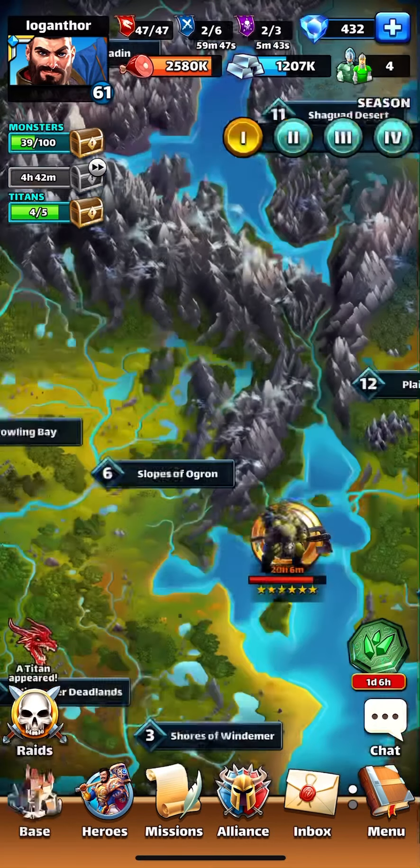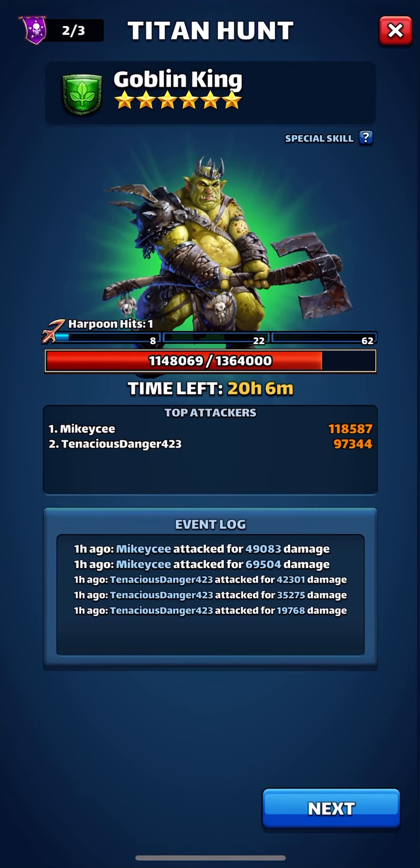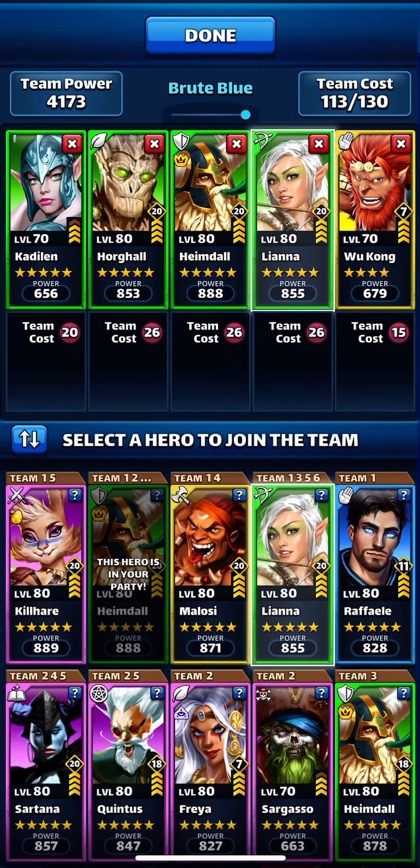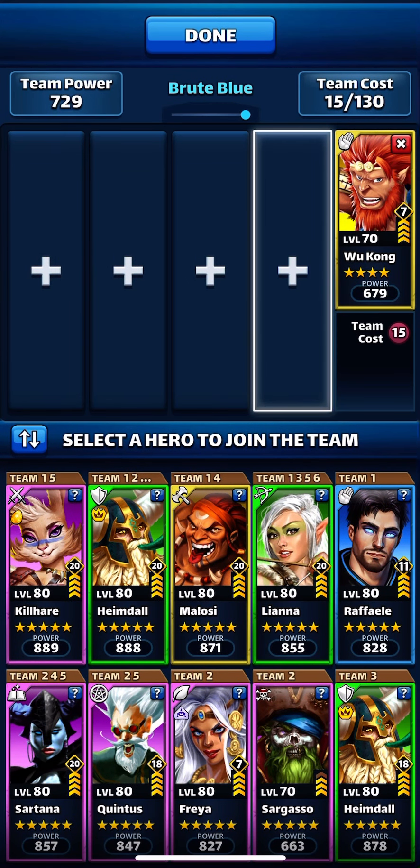Hello everyone and welcome back to SkiSki. I appreciate you tuning in and today we'll be doing another round of attacks on the Titan. Let's see what Titan we have for today. It looks to be the Goblin King — he's a six-star green Titan.